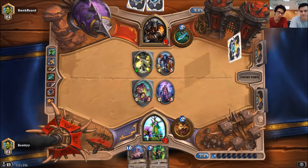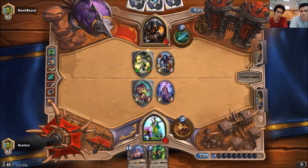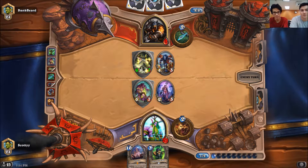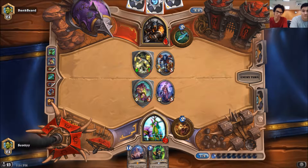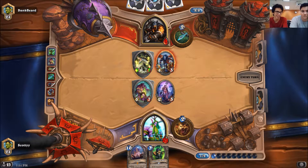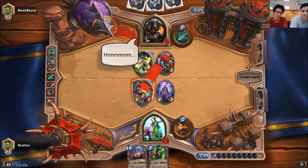If you traded your 2-3 in right now, he could just play Deadly Shot and for sure hit your 5-7, because it's a random enemy minion. You can use turns like this to learn to make reads — if he doesn't play Deadly Shot right here, he obviously doesn't have it in hand, so you can play around that card a little bit less because he has to get it off the top.